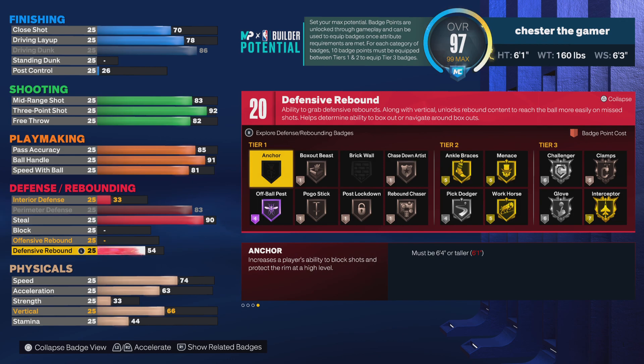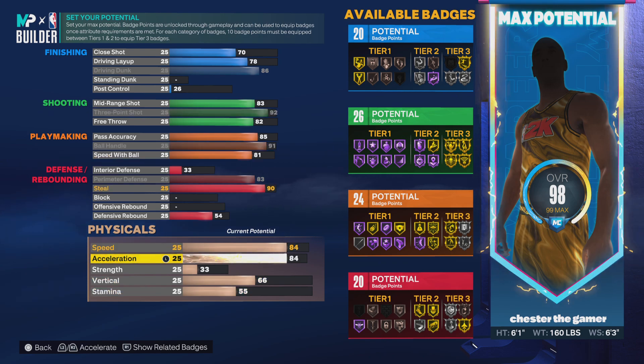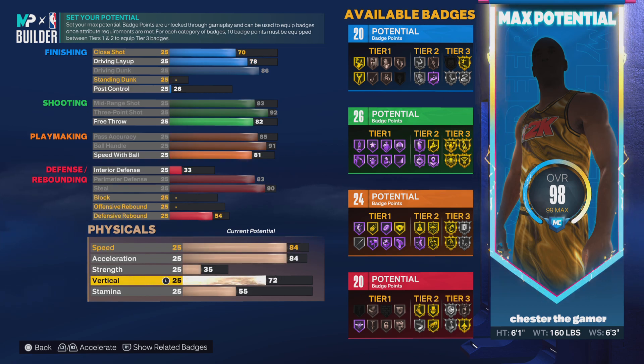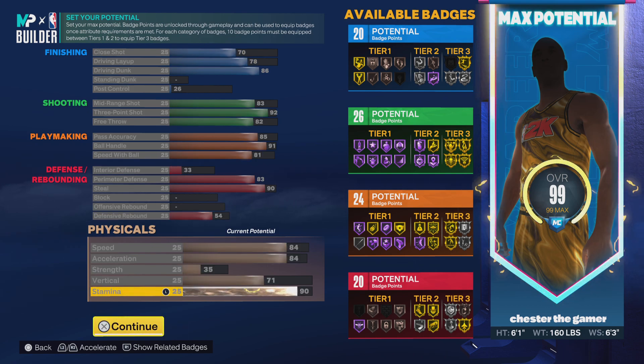You're not going to worry about getting boards but you get bronze rebound chaser if you need it. And then for the physicals: 84 speed and acceleration so you'll be quick, then go with 35 strength, 71 vertical, and then use the rest on stamina. And that's where you get 20 finishing, 26 shooting, 24 playmaking, and 20 defense — very good for a 6'1 build.